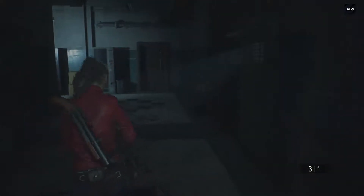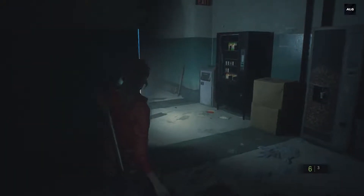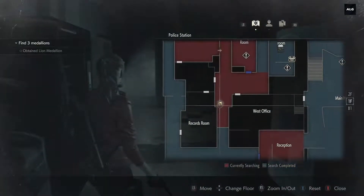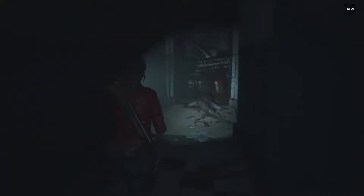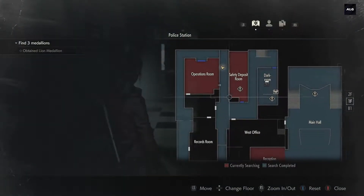Alright, so now I'm finally done with it. We acquired this here in the safety deposit room. I'm actually looking for something - I can't remember exactly what. First of all, I need to get the ammunition here. I won't say no to it. I assume I've checked everything. I also need to barricade one of the windows.